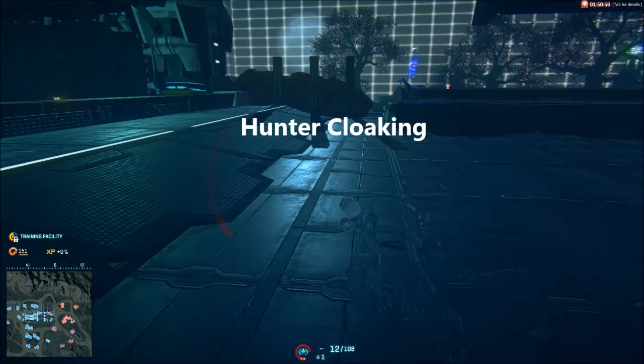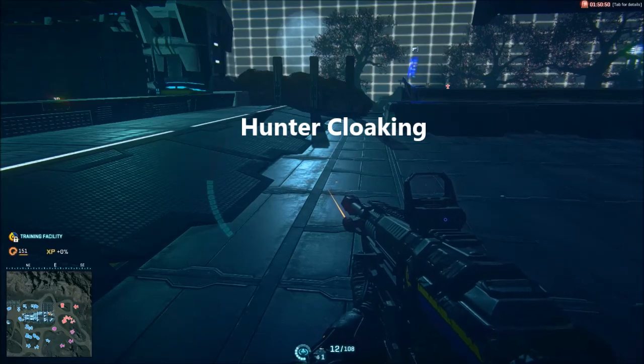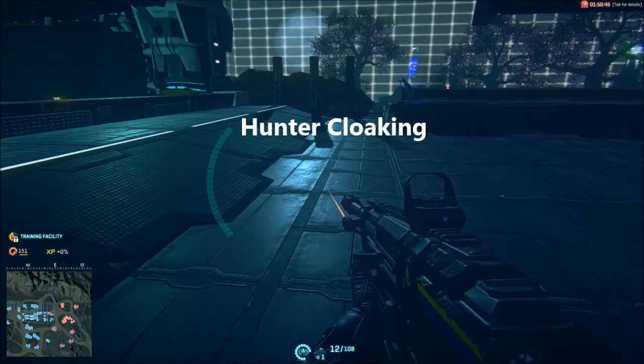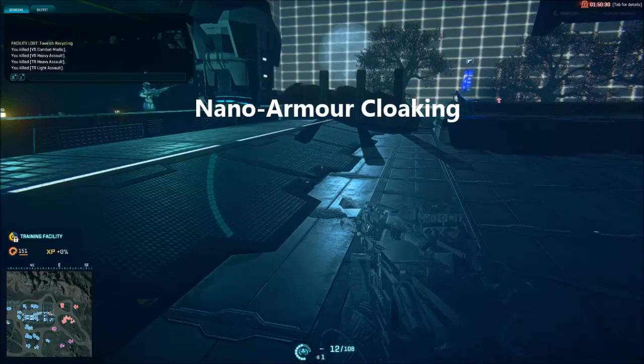With Nano Armor cloaking, damage intake is reduced by 45%. Now, while 45% damage reduction does sound like a sweet deal, the benefits of the recharge time and lasting time of the Hunter cloaking are far superior. The Hunter will last considerably longer and will recharge considerably faster. We can compare the two cloaks to show this.